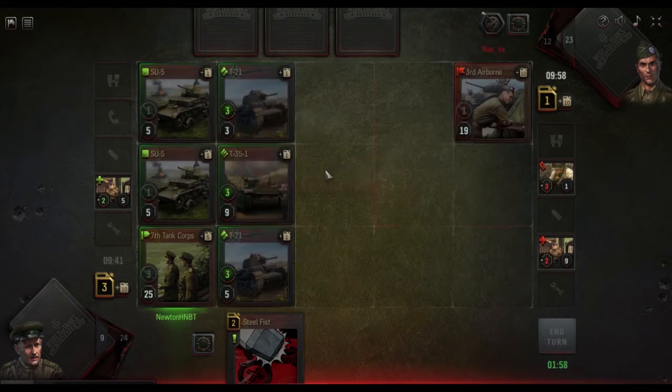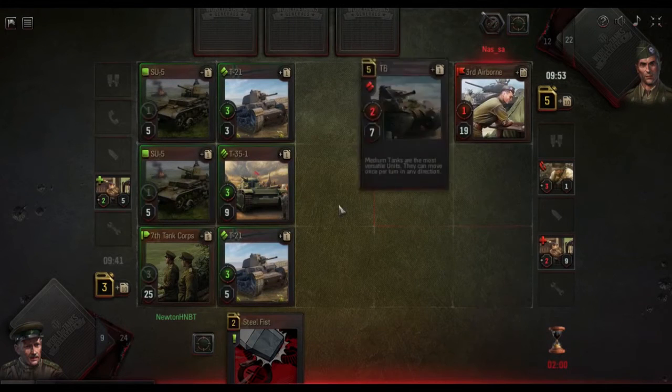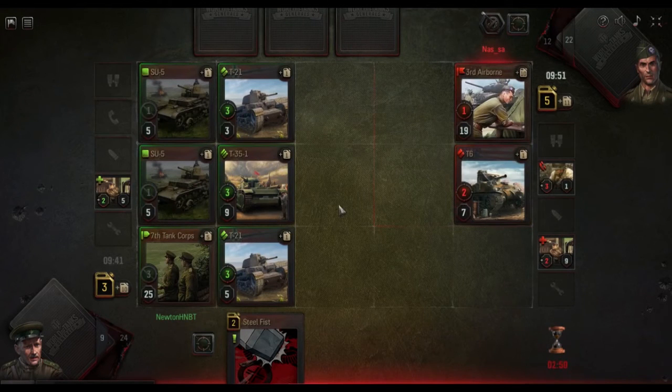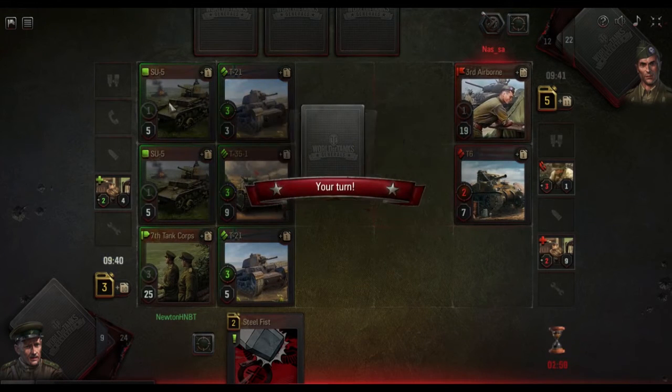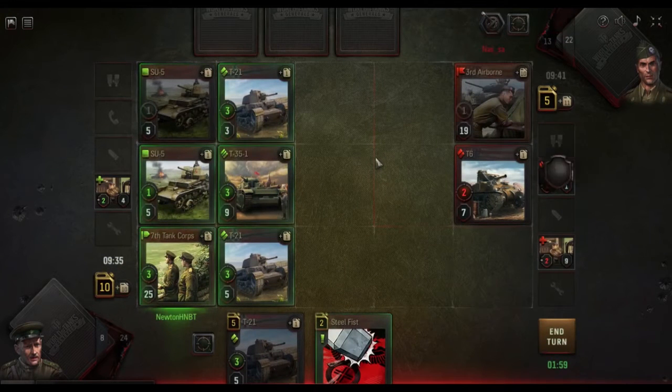I'm worried that if I just start approaching him, he's going to start killing my units. And if he starts killing my units, I will lose. So I need to wait until I have a mass of units. I only have nine cards left, so I have to be pretty careful about this.